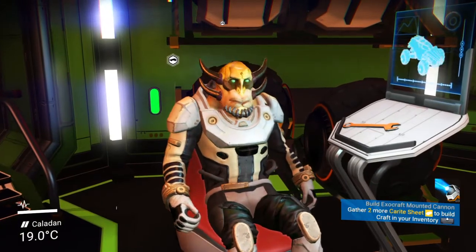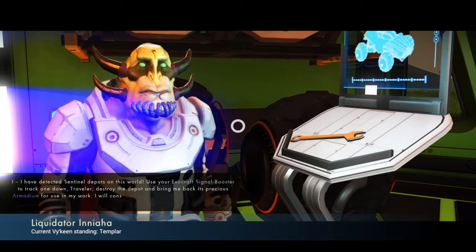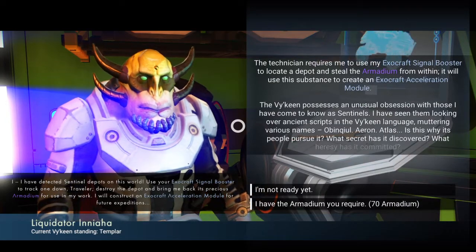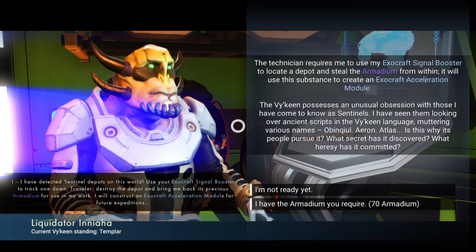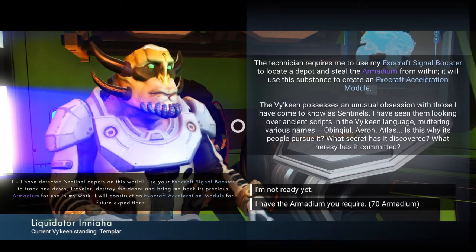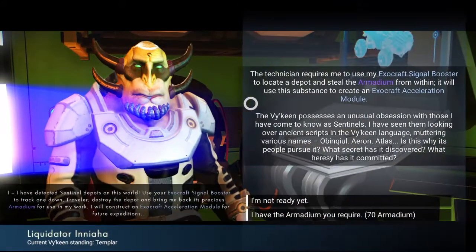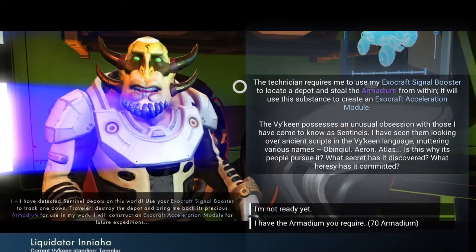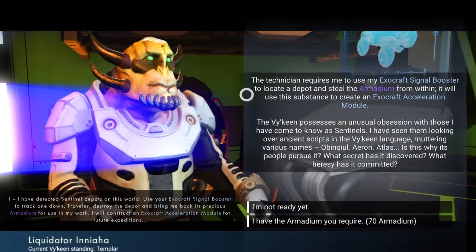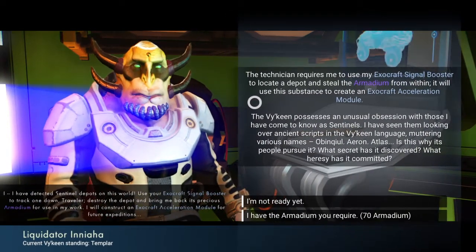Let's see what's next. I have detected sentinel depots on this world - use your Exocraft signal booster to track one down, traveler. Destroy the depot and bring me back its precious armadium for use in my work. I will construct an Exocraft acceleration module for future expeditions. I already had the armadium from my previous discovering of a depot, so that'll be easy. The technician requires me to use my Exocraft signal booster to locate a depot and steal the armadium from within. It will use this substance to create an Exocraft acceleration module.